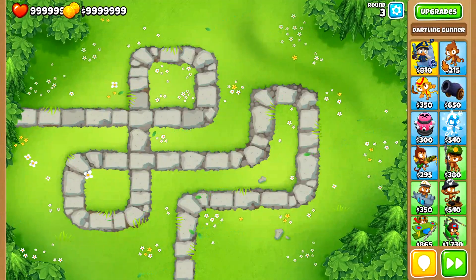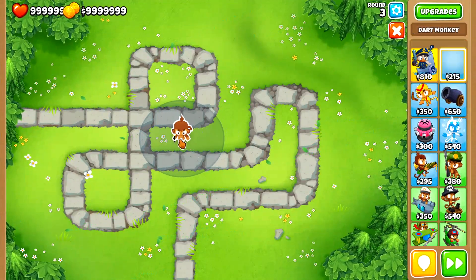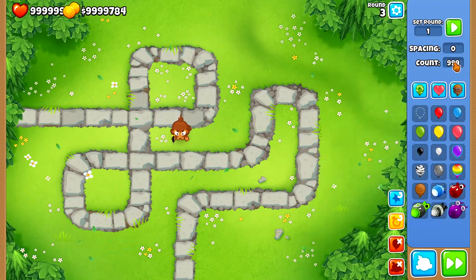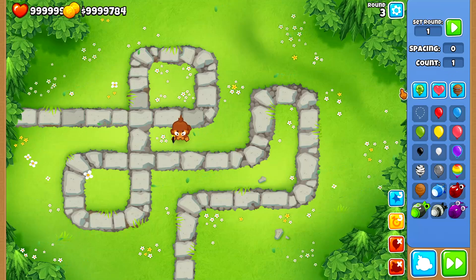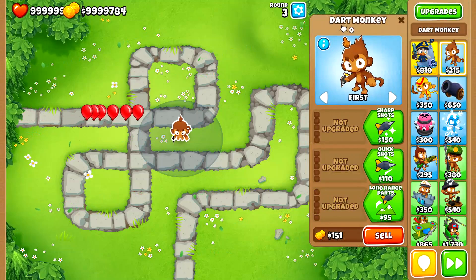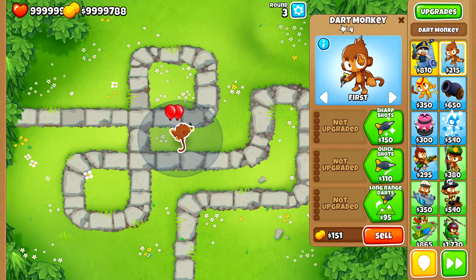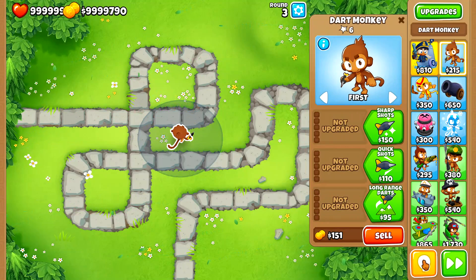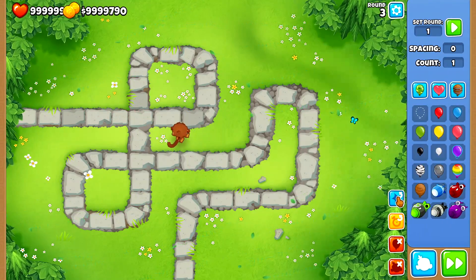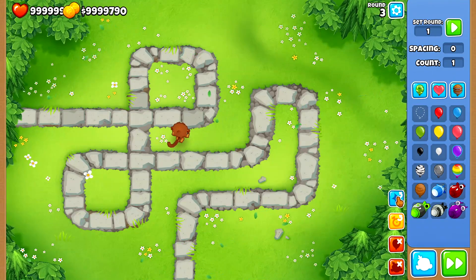Okay, so first I put down a 0-0-0 Dart Monkey — I have no monkey knowledge on, by the way. I'm going to send a few red balloons and see the pop count. It's two at a time: two, four, six. So the 0-0-0 Dart Monkey does two balloons per shot and one layer of damage per shot.